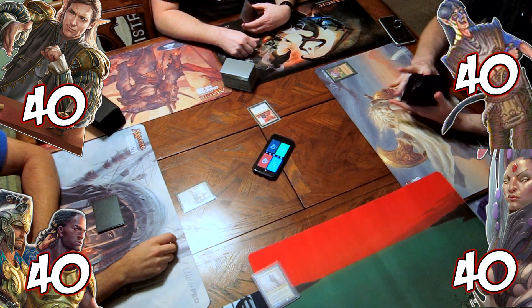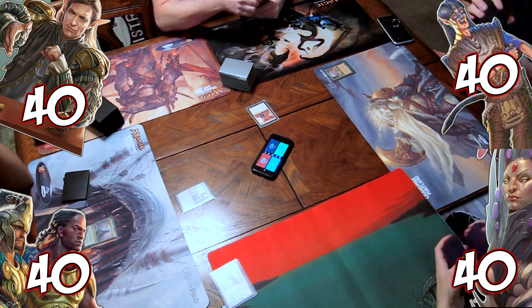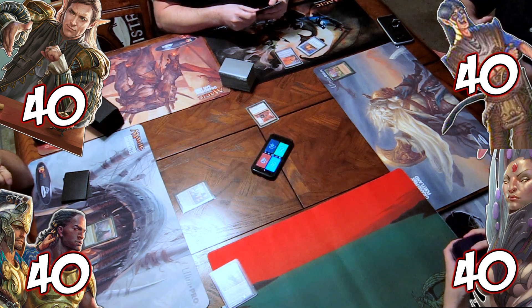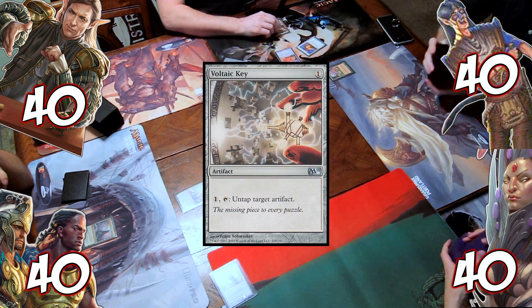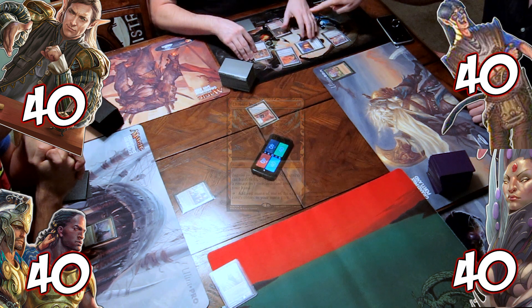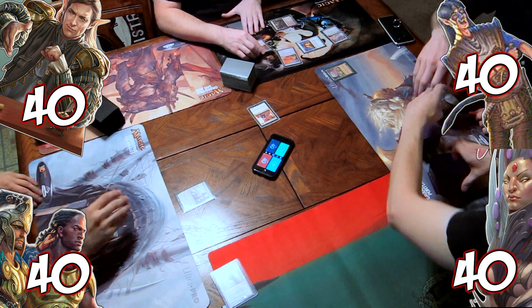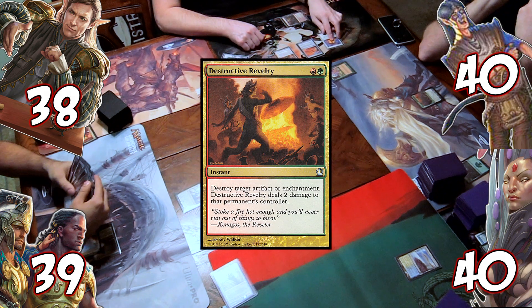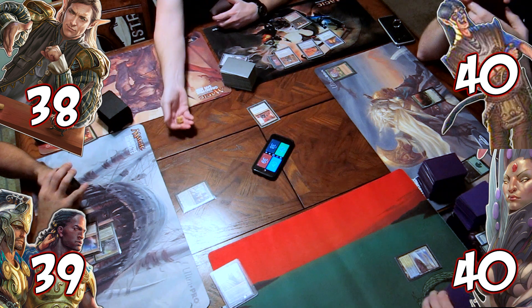So because I won the last game, Josh decided he's going first. He has no first turn play. Robby on the other hand plays Mana Crypt, Howling Mine — which is a sweet and believable deck — Voltaic Key, and Chromox. That's not bad. We draw extra cards on all of our turns with no one matching Rob's first turn of insanity, but turn two Josh does Destructive Revelry on Rob's Voltaic Key, just in case he plays Time Vault. He takes two damage.